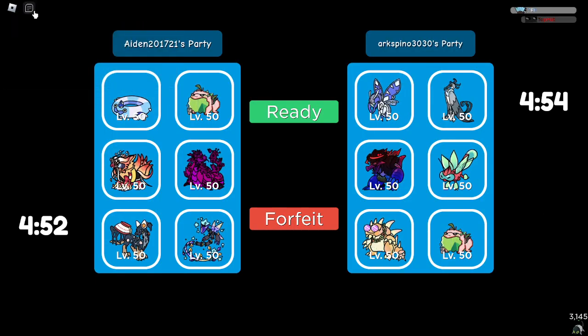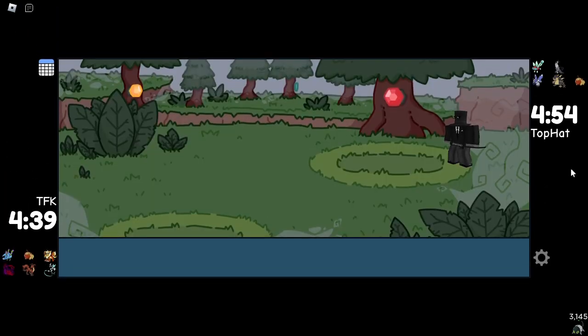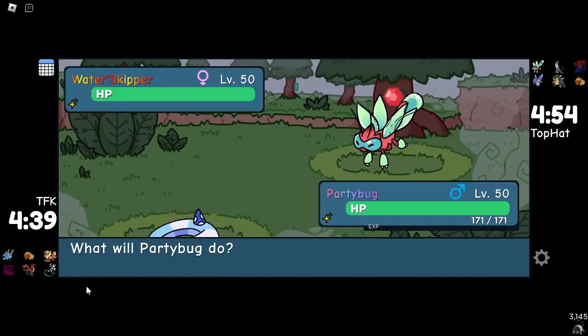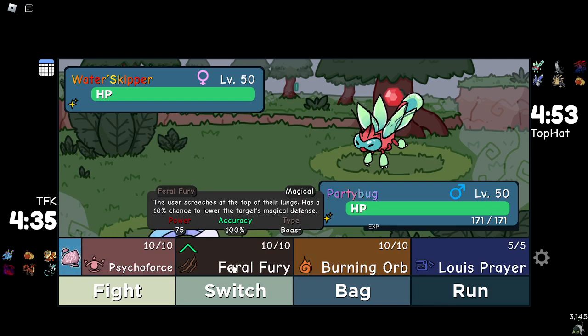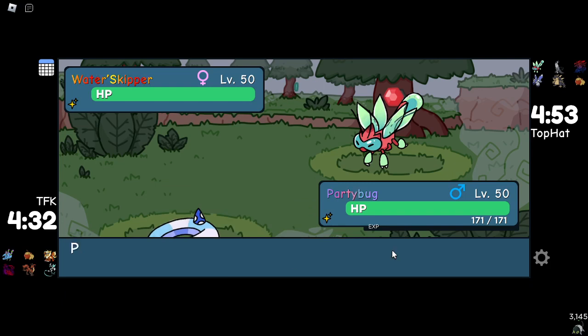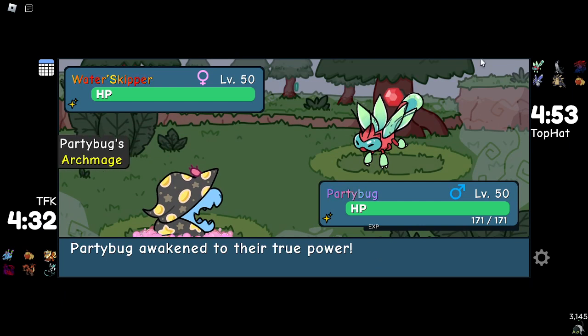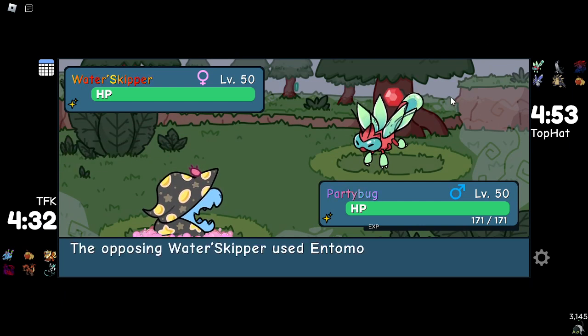On to the next battle. Awakened Party Bug is actually really fine here. I forgot to bring a counter for Free Gale — this is going to be annoying. We'll lead off with it. That's completely fine. Don't really have a removal, but still, that's fine. I'll Feral Fury — no reason not to click Feral Fury. Does it just die? No — Determination.